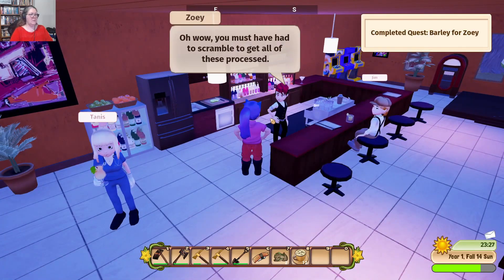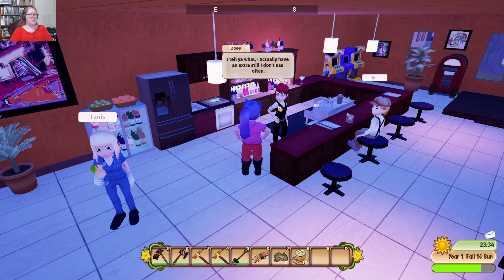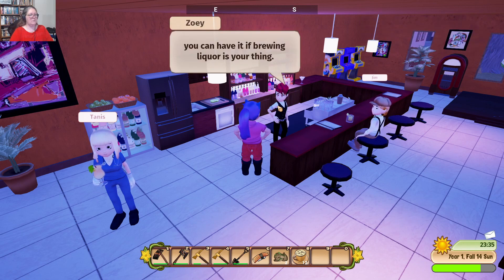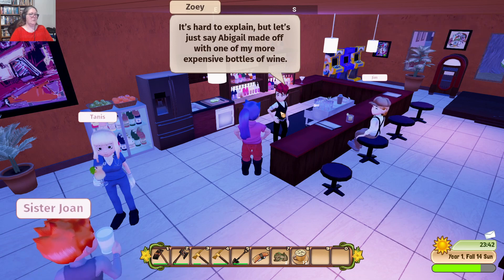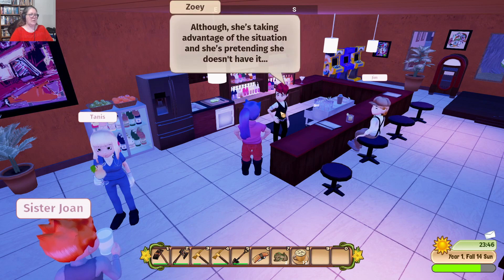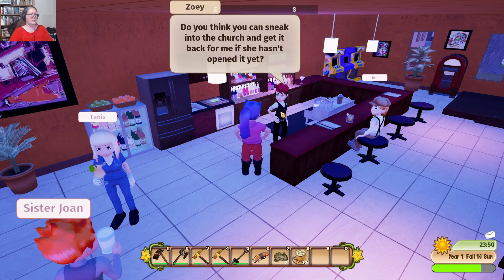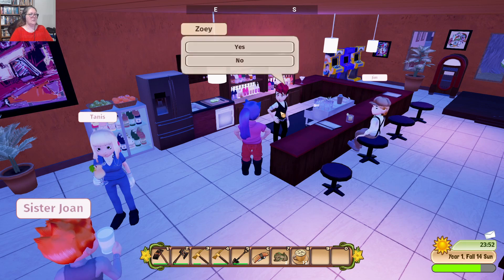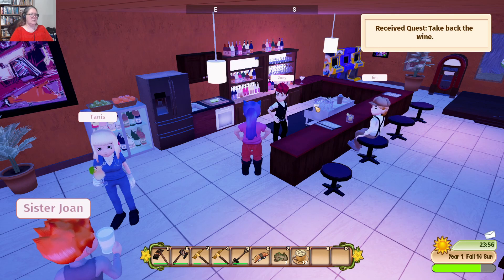Zoe: 'You must have scrambled to get all these processed. I'm so grateful for your help. I actually have an extra still I don't use often — you can have it if brewing liquor is your thing. I was wondering if you could do a favour for me. Abigail made off with one of my more expensive bottles of wine. I'm sure it was a simple miscommunication, but she's pretending she doesn't have it. Do you think you can sneak into the church and get it for me if she hasn't opened it yet?'